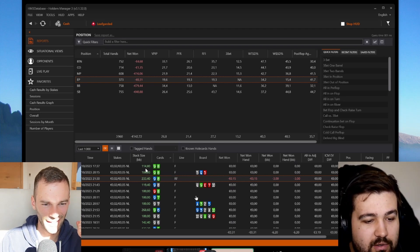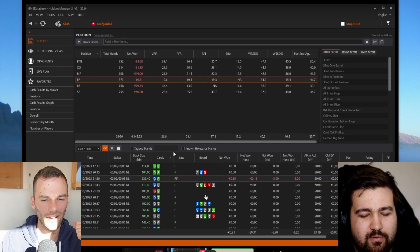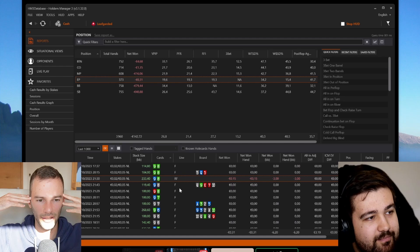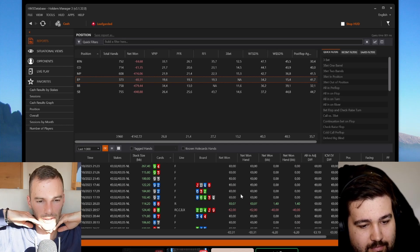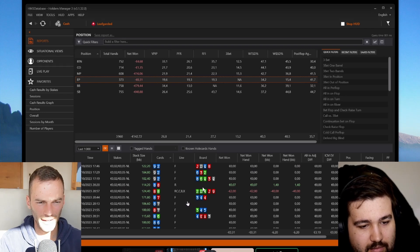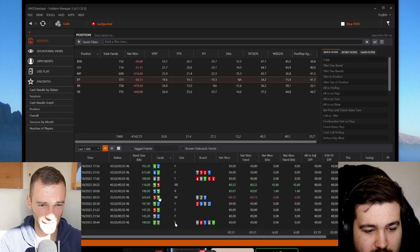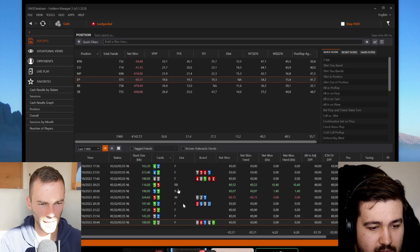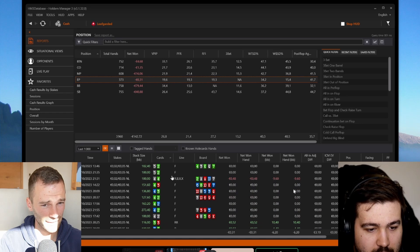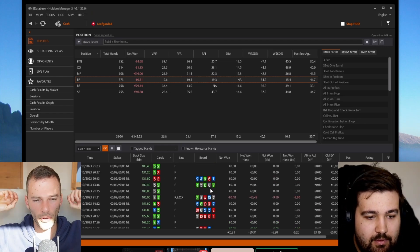I remember opening a hand I said I should have never opened — I got a raise or something and just folded the flop. That's a tilt thing, a mental issue. We want to nail it down: just open tight every time, no matter what. For small pairs like deuces, just fold. Fours — fold the small pairs. That's a leak. Just fold until sixes.